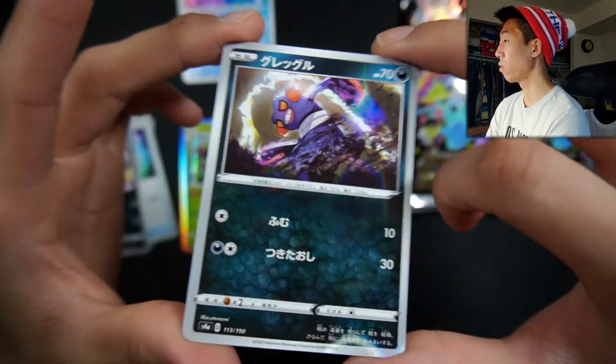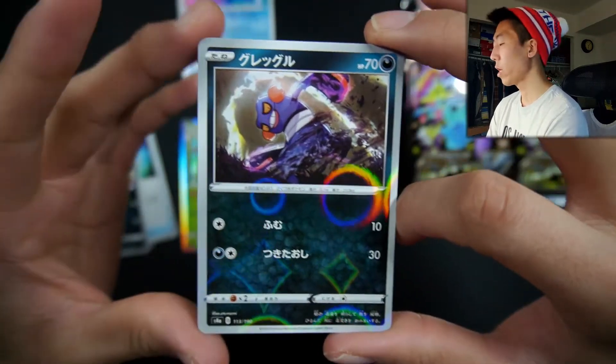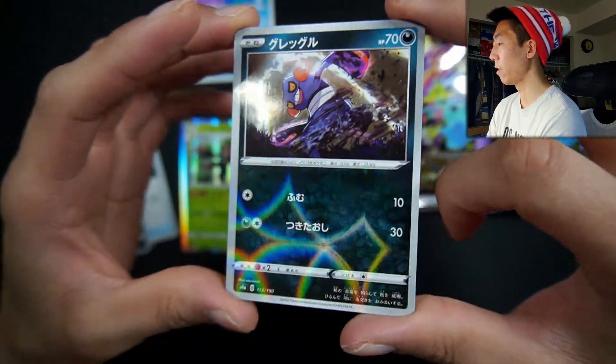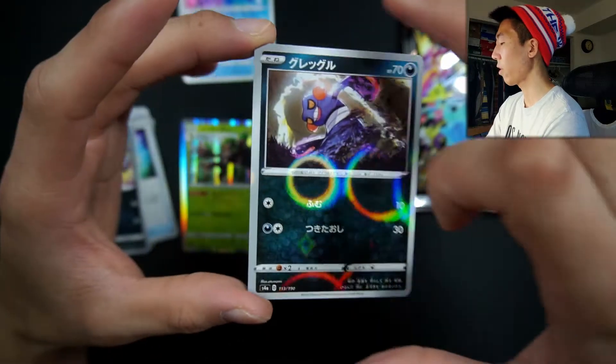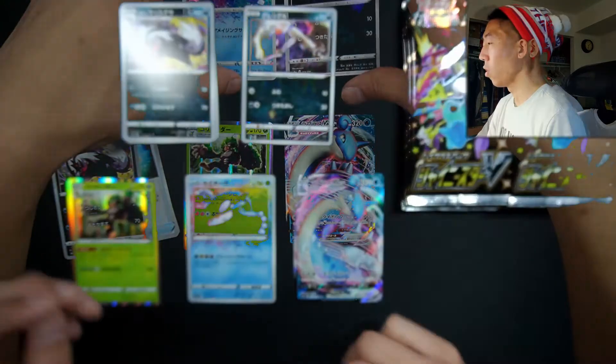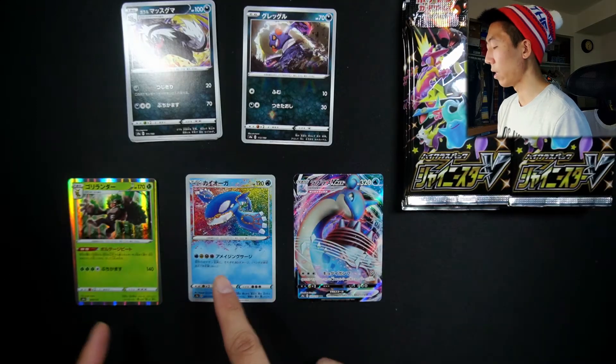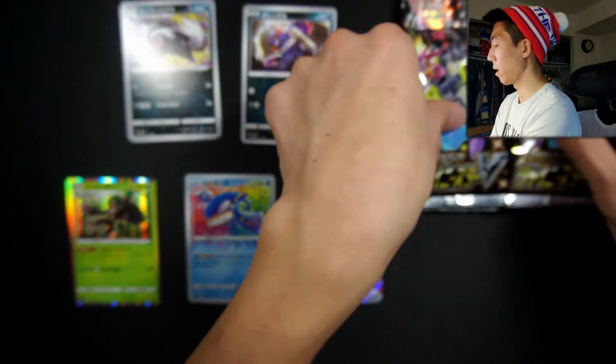And we have a Toxicroak reverse — sorry, I meant Krogunk. But yeah, this reverse pattern is so trippy. Big fan of this. Let me actually figure out how I'm going to do my piles. So hopefully this system works — we have the commons, the reverses, holos, Amazing Rares, and the ultra rare pools.